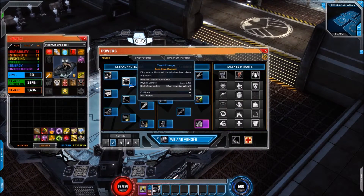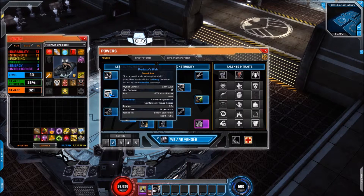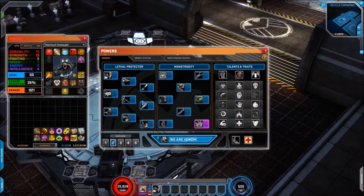Next up we have the Dash Attack which is Tendril Lunge — just standard cooldown and charges there. And then we have Web Snapshot, which is the basic ranged attack that restores health. Then Predator's Web, which is your slow and vulnerability. Followed up by Dark Tendrils — this does 2% damage for each 1% of health you are missing, so nice for low health builds. And then Web Cannon does the same thing: 2% damage for each 1% of health you are missing.